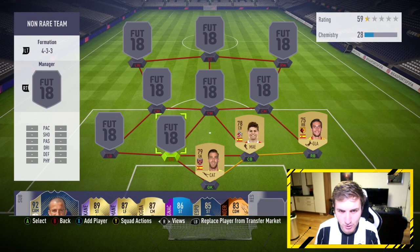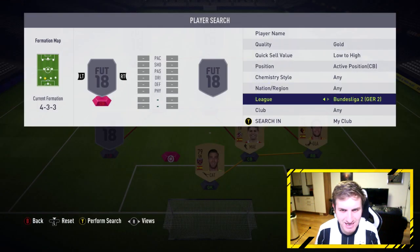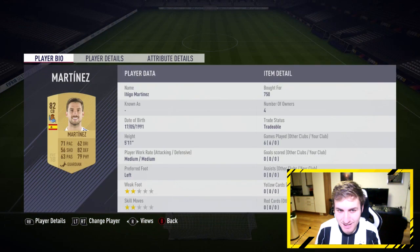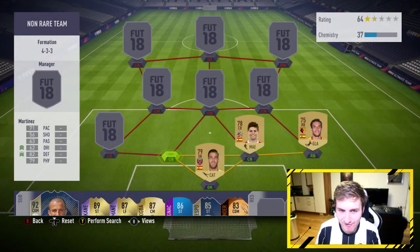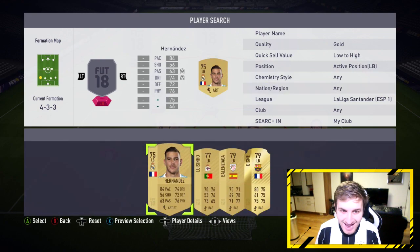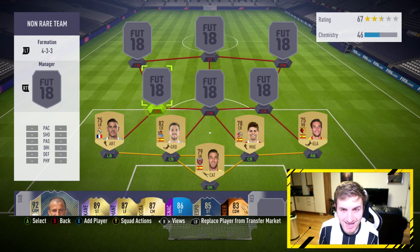Center back for the squad is from La Liga — it's going to be Inigo Martinez. This guy's always a beast in FIFA. 82 defending on a non-rare card is very hard to find. Left back is the first non-Spanish player and it's a beast of a card — 84 pace, 72 defending, 76 physical, very good passing as well. It's Theo Hernandez of Real Madrid, who is on the cover of this video.